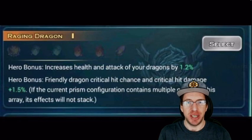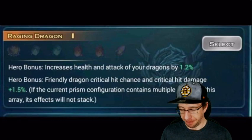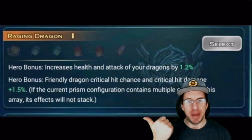The really epic part of this is friendly dragon critical hit chance and critical hit damage plus 1.5. Now this is at level one and that's going to increase both the crit chance and the crit damage by 1.5. Now why do we care about crit hit chance and critical hit damage? We play with dragons — dragons do magical damage. Well, your magic can crit. I assume everybody knows this, but I guess a lot of people don't.